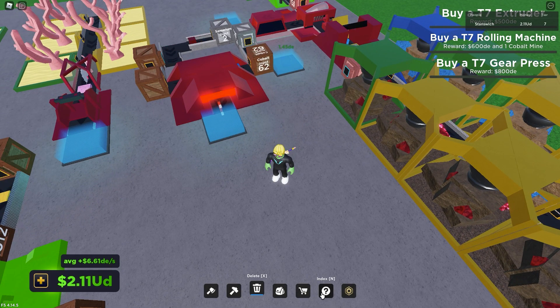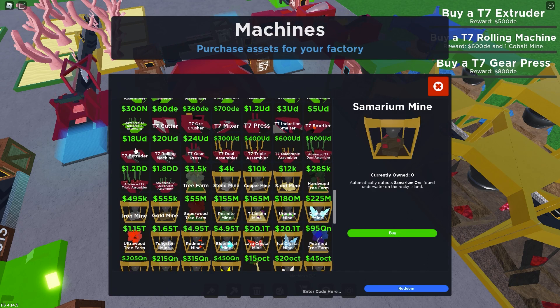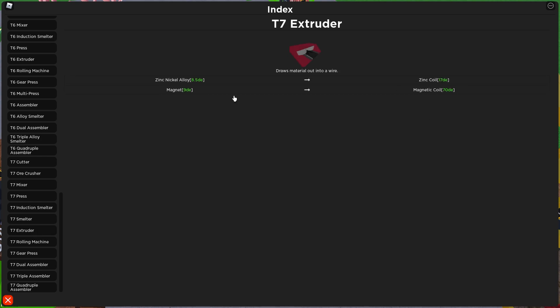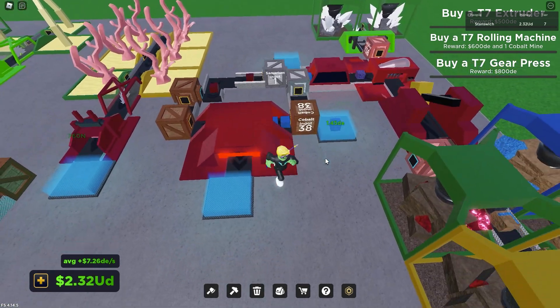We're making money quite quickly. Our next machine that we're going to get next episode is going to be the Extruder — let's see what that bad boy does. Magnet goes to a Magnetic Coil. Wow, so it's definitely worth getting the magnet so you can get that huge increase. Because the Zinc Nickel Alloy only goes up to 17 decillion, but Magnet goes up to that. That's like 8 times, almost — an 8 times increase in price. So yeah, that is our new setup for now.